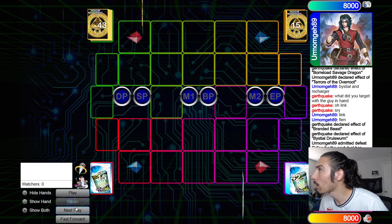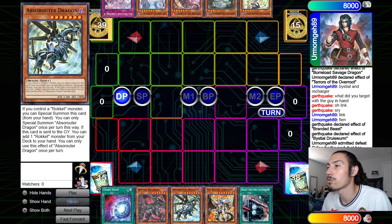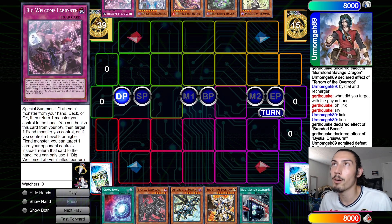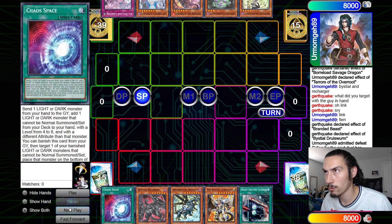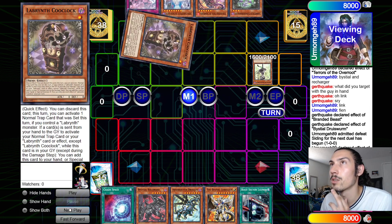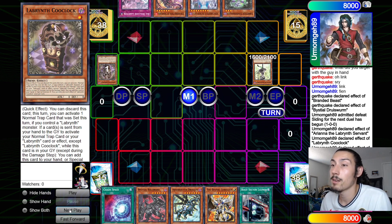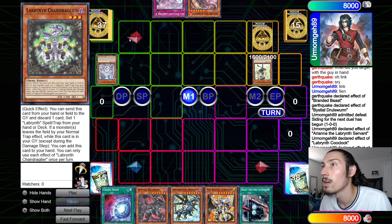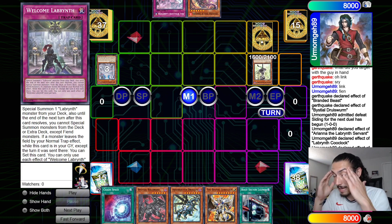Going into game two — the Labyrinth Unchained player decides to go first. I open up Kioskbase Baldrake, Abs Router, Abysstiel, Lubelion, Boot Sector Launch — it was glued yesterday. The opponent opens Big Welcome, Lovely, Sharvara, Chandelier, and Ari. He starts with normal summon Ariana, effect to search Ku Clock. He goes Ku Clock effect, then Chandelier discards itself, and Lovely discards itself to set Welcome Labyrinth.